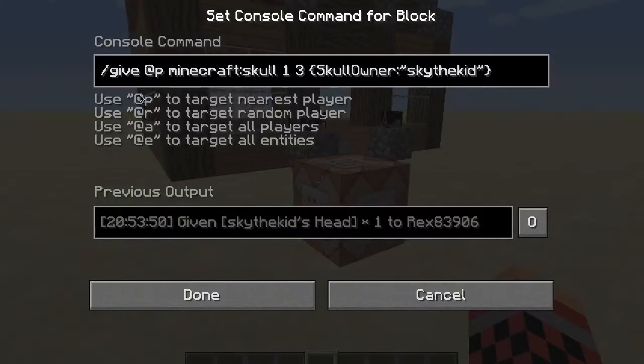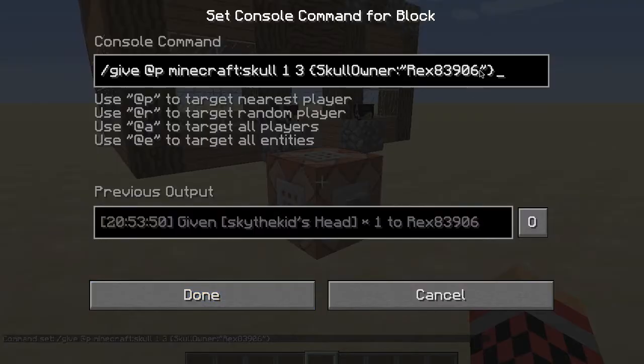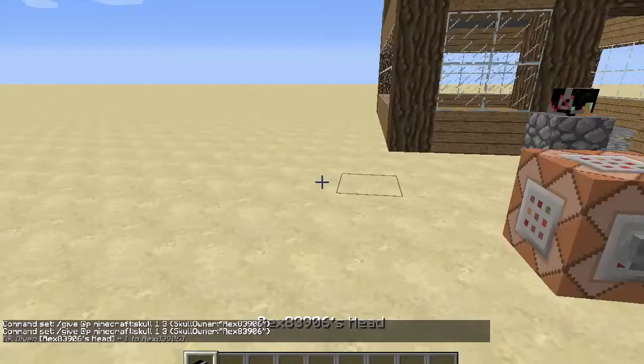The command is: slash give @p minecraft:skull 1 3, then — I forgot what that is but whatever — skull_owner, and then double dots and this... sorry about that. Then whatever name you want in it, and then you add another bracket and another one of those, and then you get your own head.